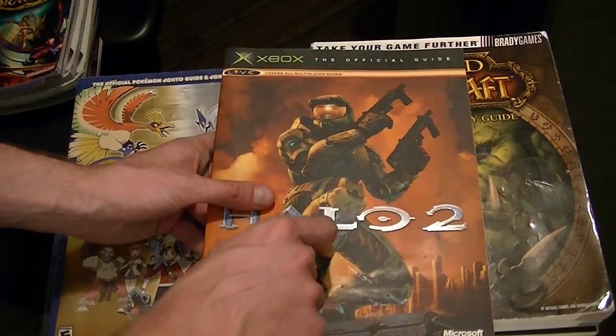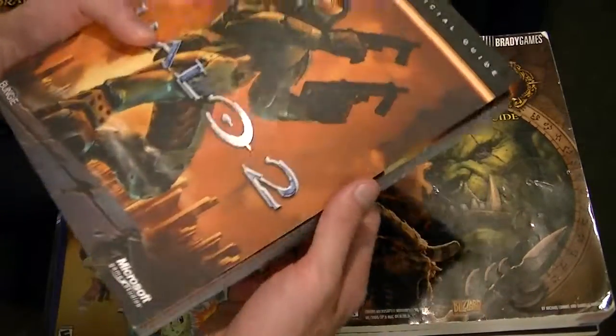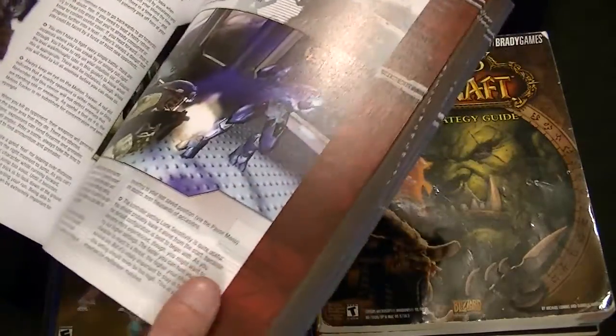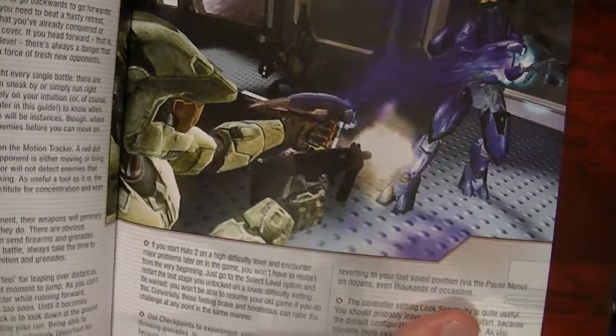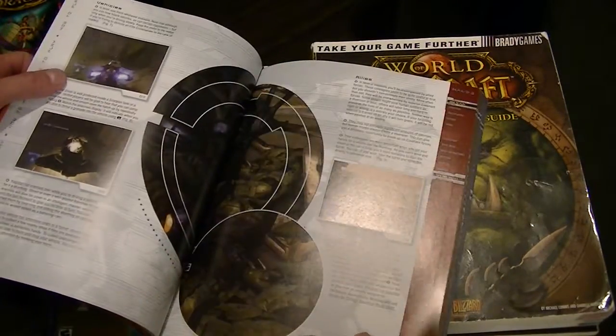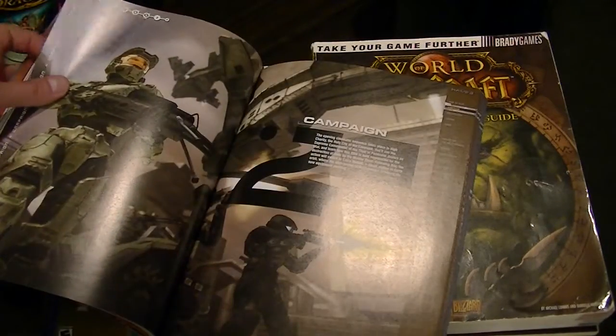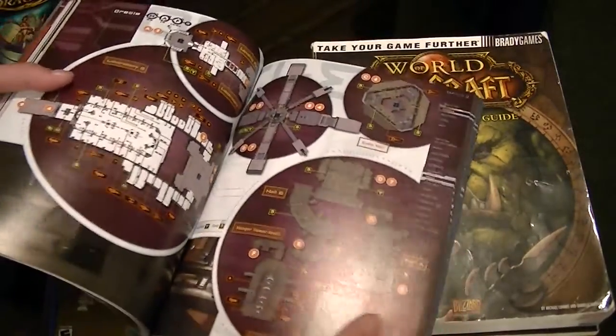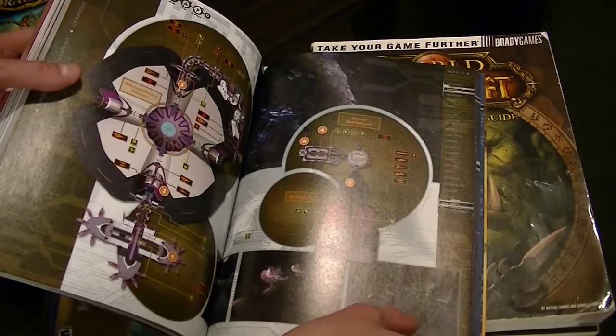Here we have Halo 2, which is the only first person shooter that I have. Because you don't really need a strategy guide for a first person shooter — it's straightforward, you go there, kill some dudes, and keep going. But I loved Halo 2 so much that I picked it up. A game that came out in 2004, that is pretty darn good graphics. As of this recording, Halo: The Master Chief Collection is coming out in just a few short weeks — I cannot wait. The maps are useful for seeing where all the different weapons are, but I never really used the actual walkthrough. It really was a good looking game for its time.